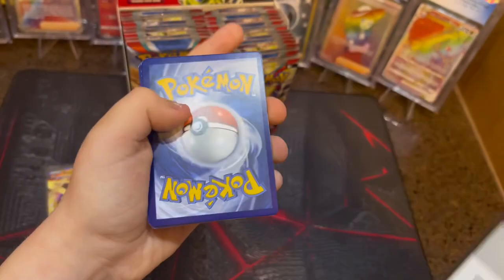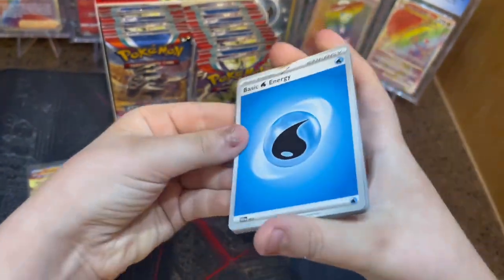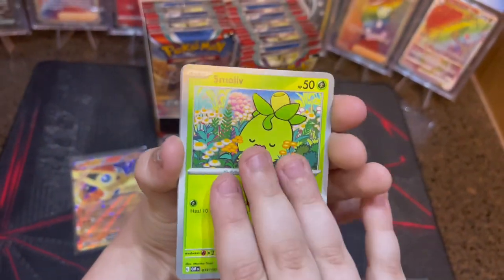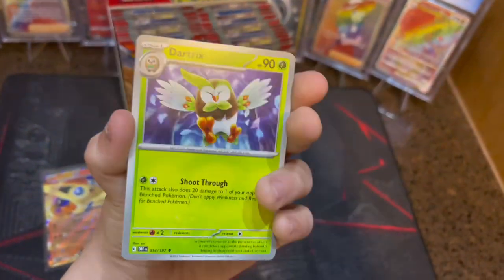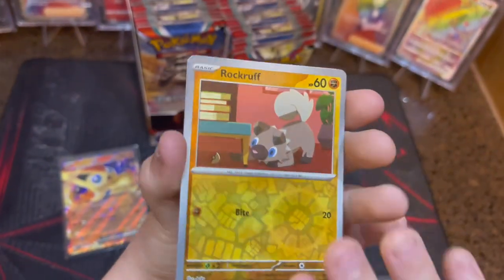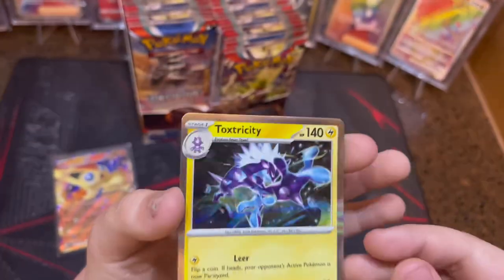Code card — I'm feeling something this pack, it feels fire. Water Energy, Bunnel, Smulev, Darmantan, Dard Tricks, Frogger, Deer Rock Rough Reverse, Pupitar Reverse, and Toxtricity Hollow. Nothing crazy.